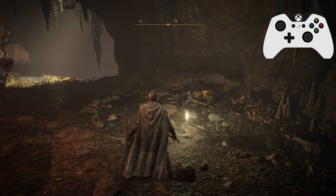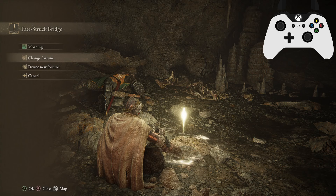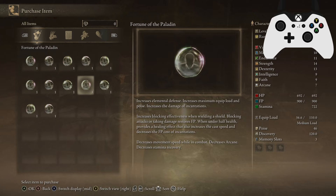It wants you to define and select a fortune to proceed. Rest at a Site of Grace, go to Fortunes, then Define New Fortune. You have a few options — these are all the common ones and they have a variety of different effects for a variety of different builds. They have a couple of positives, a core central theme to the fortune, and then a couple of negatives.